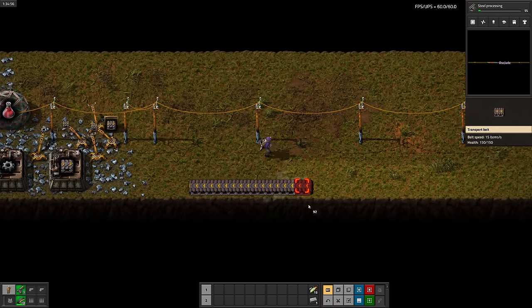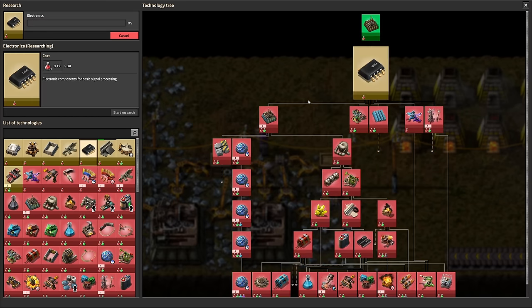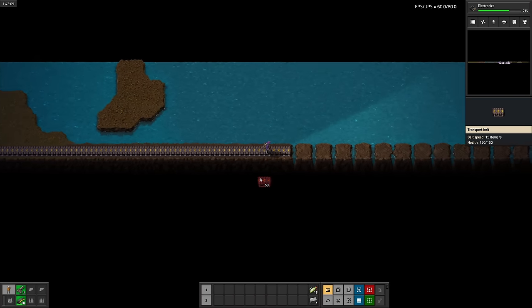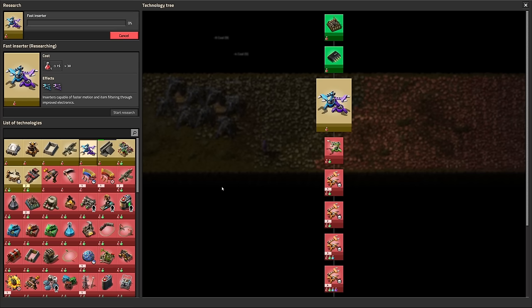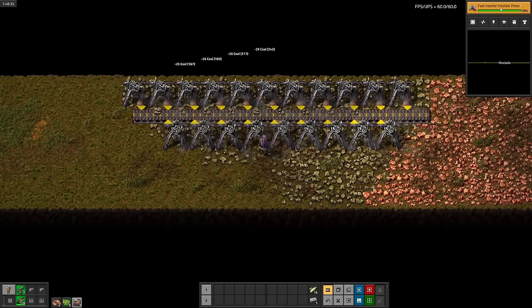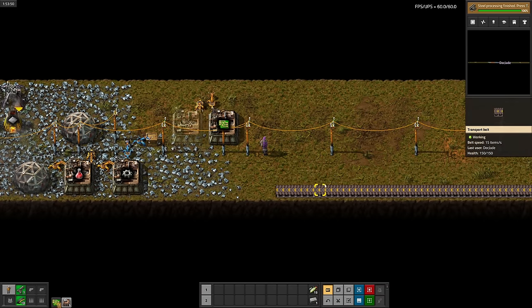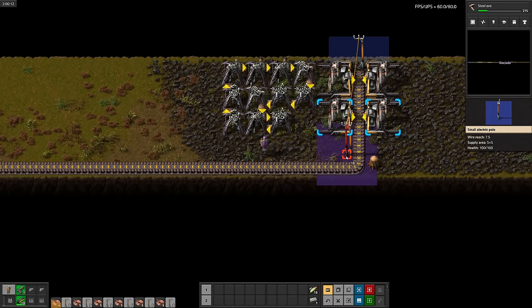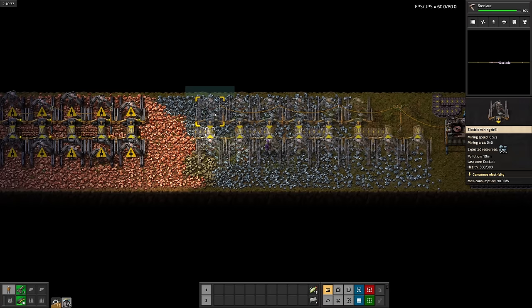After grabbing some belts and starting steel, let's run a coal line back over here so I don't have to keep walking back and forth. Actually, we don't need steel quite yet. Let's switch to electronics. Our power production is in the way, but a quick redesign will fix that. Need more landfill. Electronics is done. Next up is fast inserters. Now for steel. I'll set up some landfill production, and we're almost done with that coal belt. Steel is done. Next up is steel axe, then I'll set up some temporary green circuit production. Finally, let's throw some electric miners down. Then we can get started on copper, stone, and iron production.